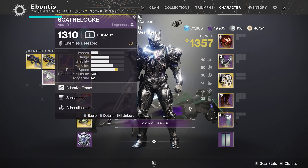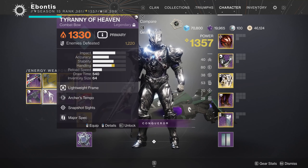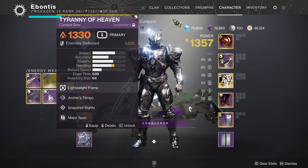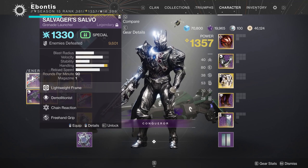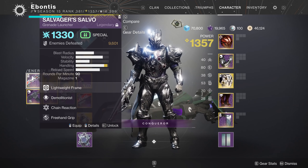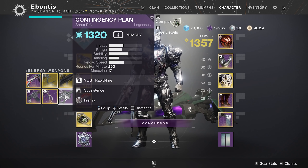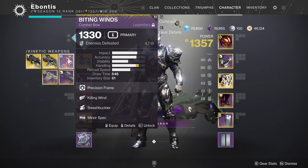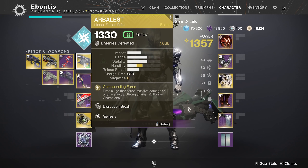I'm not really bringing an SMG — I can probably manage without it for a little while. In the energy slot I've got a couple of bows I enjoy, a void bow, my auto rifle, Salvager's Salvo which is amazing for ad clear, and an alternative scout rifle. Again, have a barrier weapon and an overload weapon in both of these slots so you can mix and match as needed.